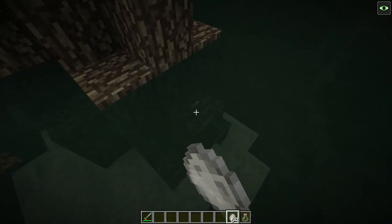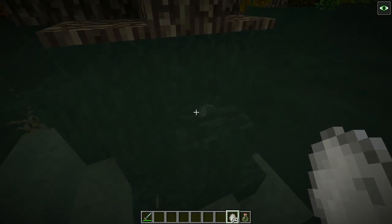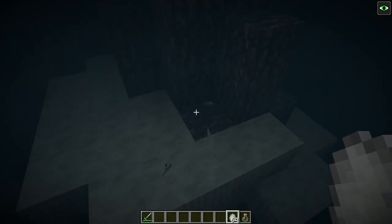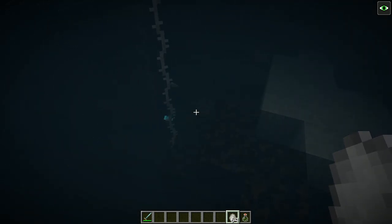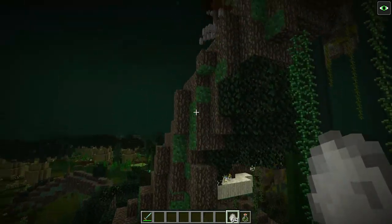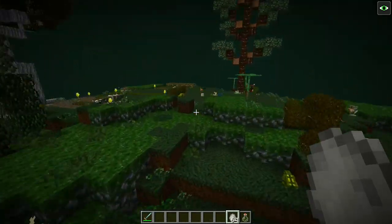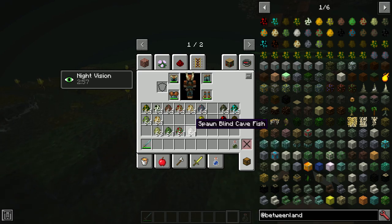Next up are blind cave fish, which we talked about in the last episode. You'll find these underground at the bottom layers — they are small, passive, non-aggressive fish that don't drop anything. They're there more for immersion. More fish will be added in a separate video since fishing is in the works — you can check out images on the official Betweenlands Discord, link below.